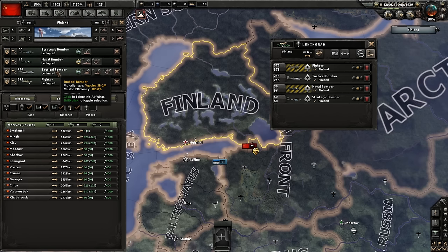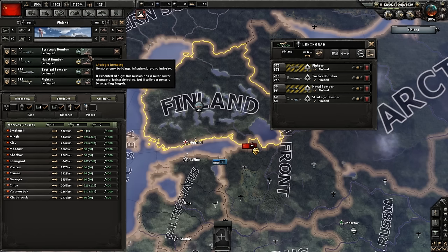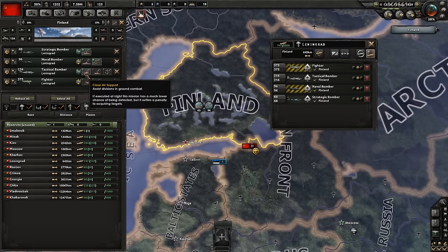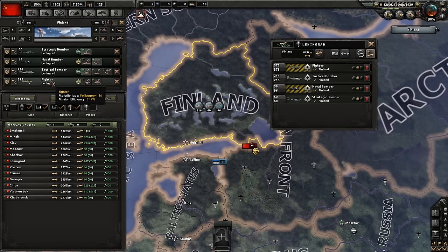For each of our groups of planes in this region we must assign them missions. Our strategic bombers will attack enemy infrastructure. Naval bombers will be assigned to bombing ports. Tactical bombers will give close air support to assist our troops in battles, and our fighters shall fight for air superiority.